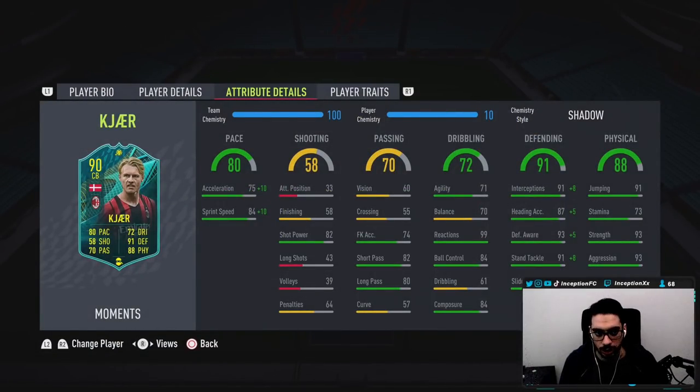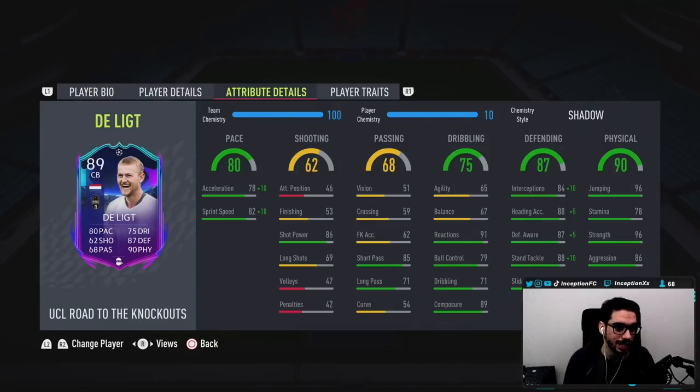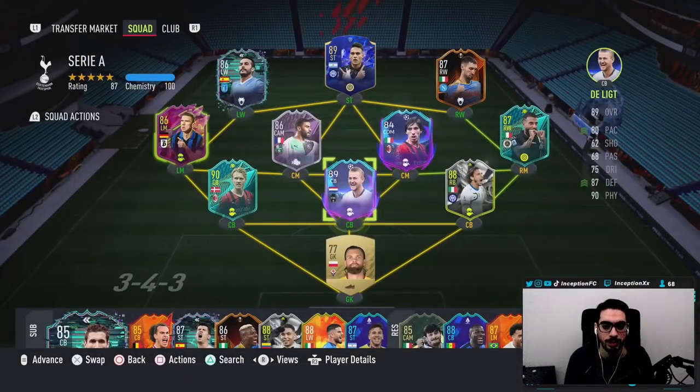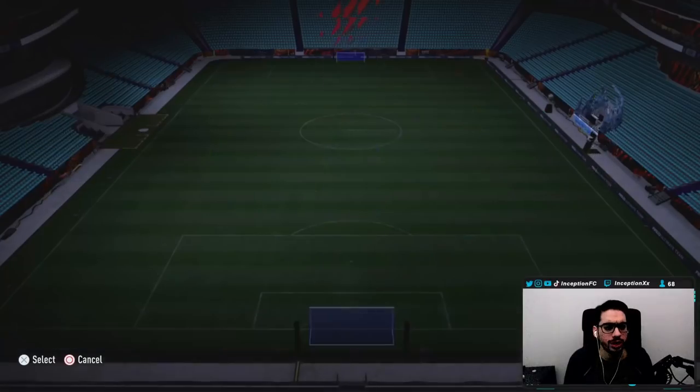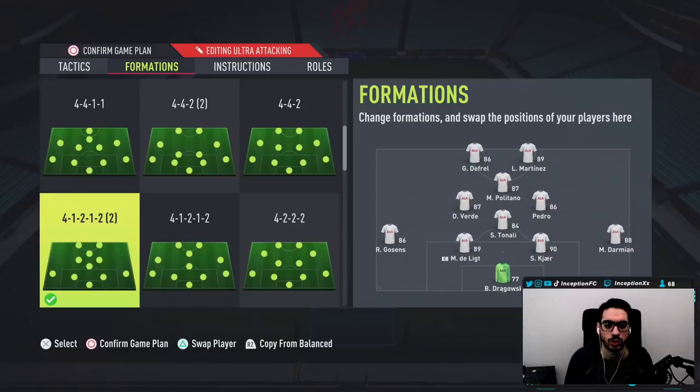That's kind of the hopes and dreams when it comes to using a card like this. We're going to be testing out his transition speed because he does look a little lower to the meta of the game. Delitz, for instance, has 88 to 92 acceleration, but Delitz has that hunchback body type — you guys know that's absolutely nuts in this game. With Kjaer, the way we're going to be using him in-game is the 4-1-2-2 as we normally do.